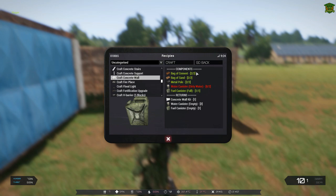These are the components that we need: two bags of cement, two sand, two metal poles, two water canisters — I've deliberately left these empty so I can show you — a fuel canister, and then you get the concrete wall in return.